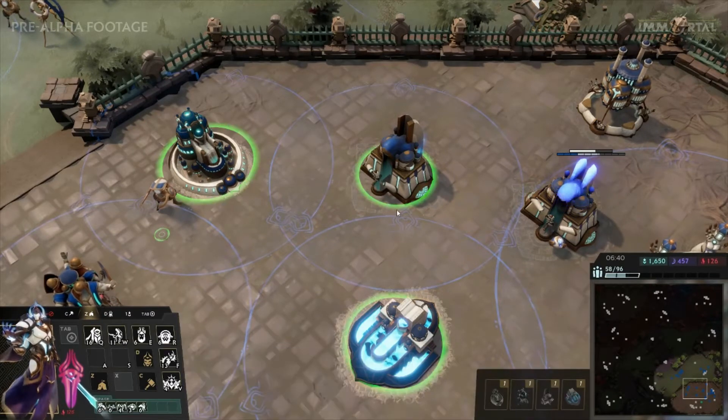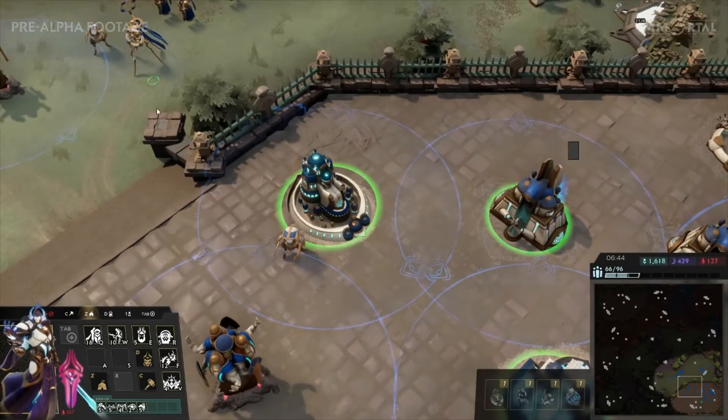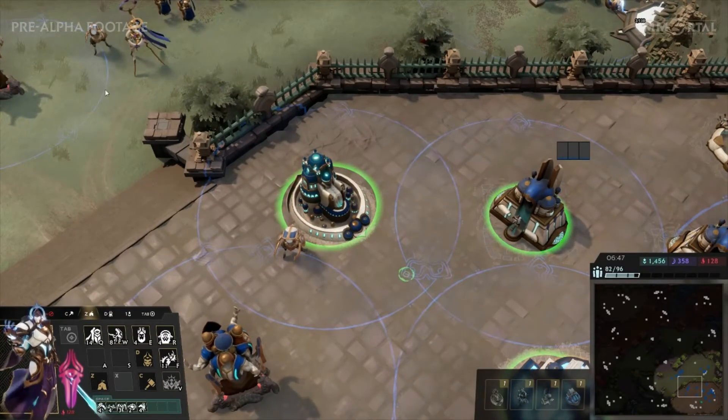To build units, press Z, which holds all units available, and click or press the desired hotkey to make it. You can set a rally point for all production buildings by right clicking on the map from here.